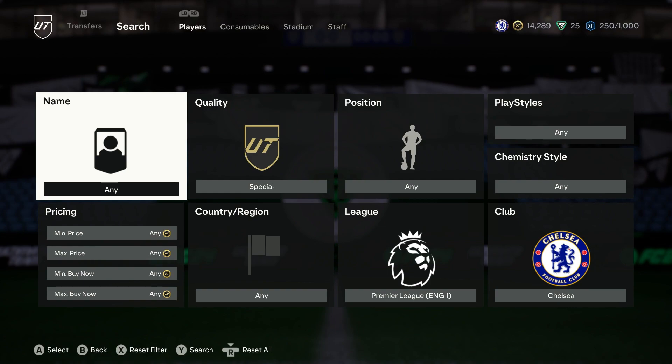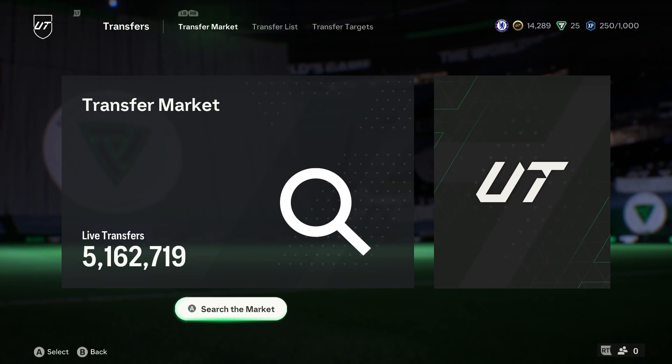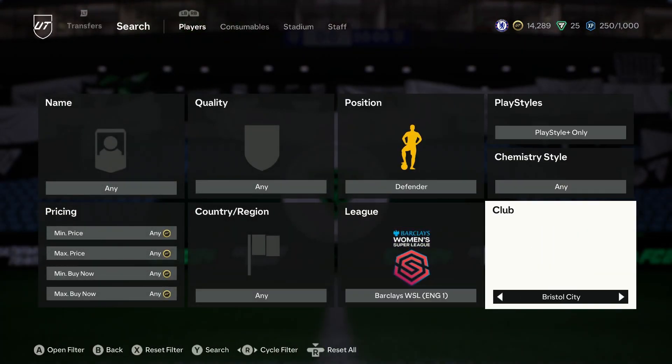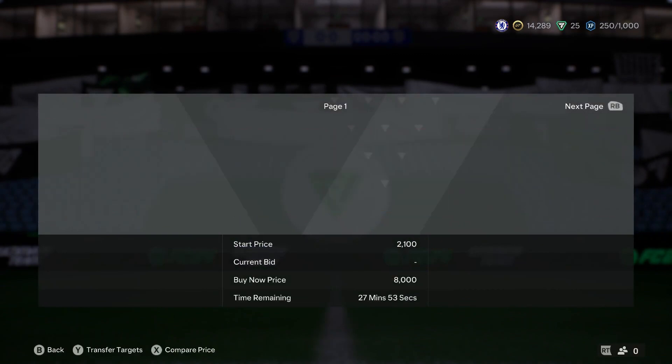Work out the five percent tax and away you go. Next up, we're gonna go for another Chelsea filter - this time we're gonna head over to the women's. This is one I've recommended in the past but it's one I always come back to, and on top of that because of the increase of 85-rated cards it just makes this filter even better. We're gonna go the women's league, Chelsea defender, and playstyle plus only.